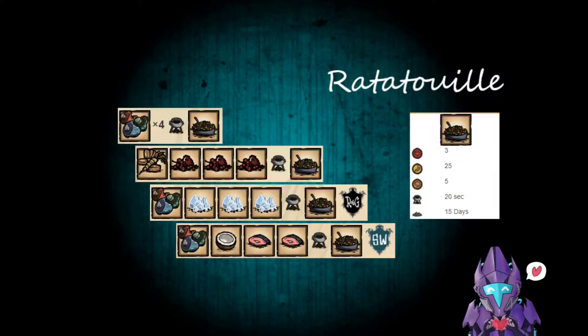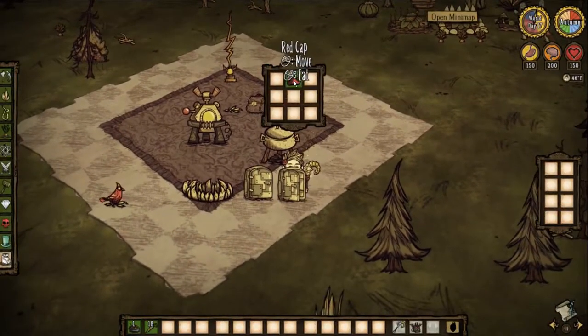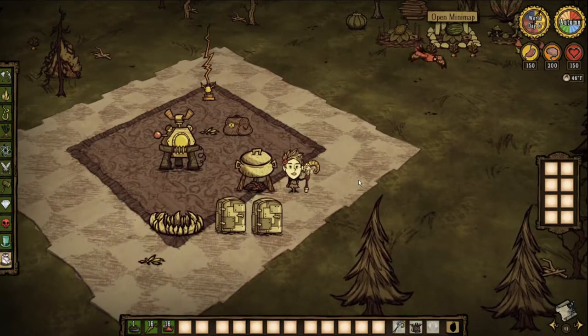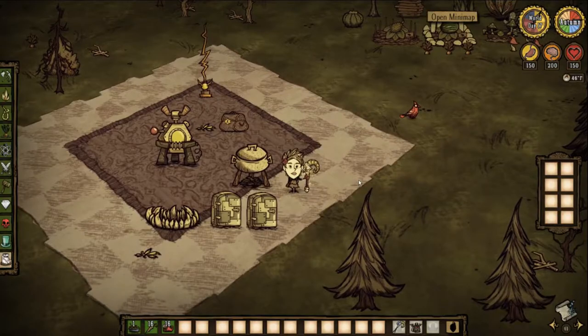Our next recipe is Ratatouille. This is a weird one — requires vegetables and a lot of filler. 3 health, 25 hunger, 5 sanity, 20 seconds in a Crock-Pot, 15 days to rot. This one's kind of a mediocre recipe in my opinion, just to get rid of vegetables. If you're in a pinch and all you have is mushrooms, some filler, or some berries, you can make some Ratatouille. I'd still think Fistful of Jam is a little better than this recipe.